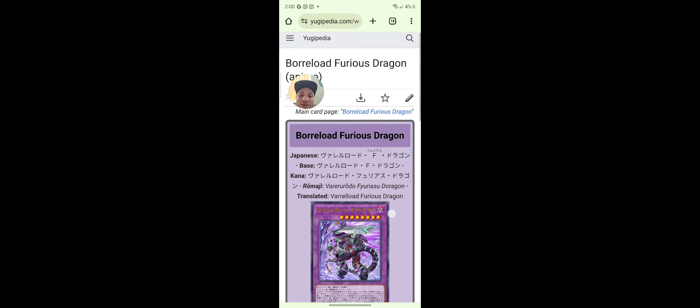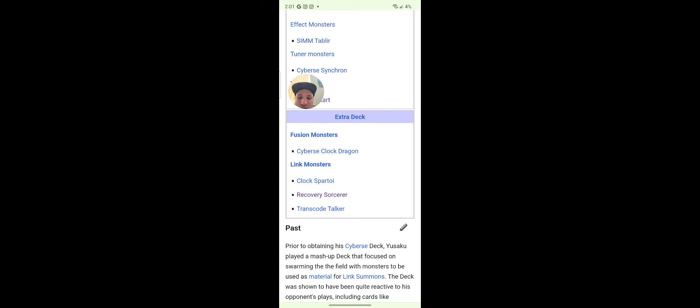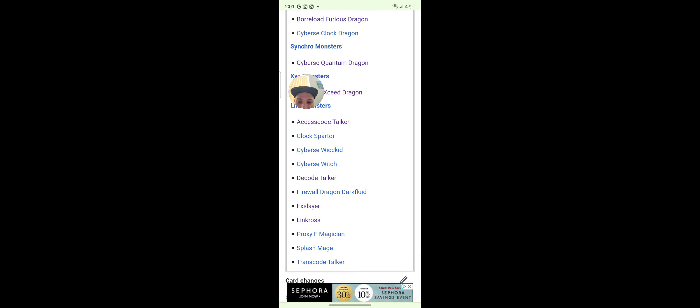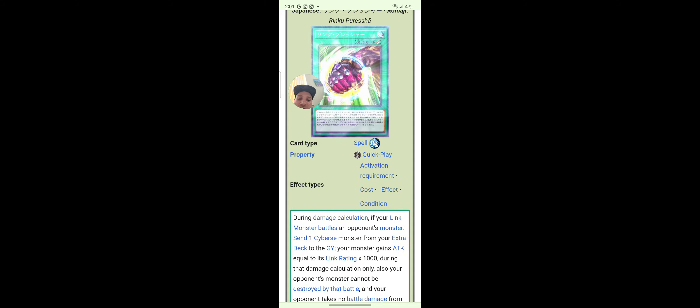Fusion monster — Bore Load, Furious Dragon. It just keeps going. Link Pressure: during damage calculation, if your link monster battles an opponent's monster, send one Cyberse monster from the extra deck to the graveyard — your monster gains attack equal to its link rating times 1000 during that damage calculation only. Also, your opponent's monster cannot be destroyed by that battle and your opponent takes no battle damage from that battle. Wait, what? That's kind of stupid.